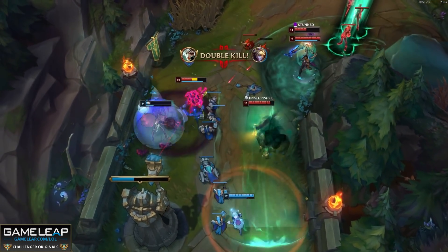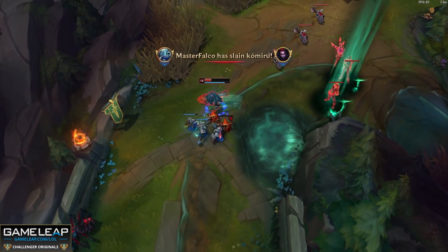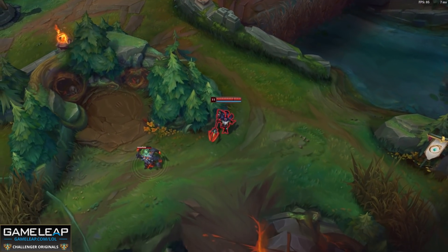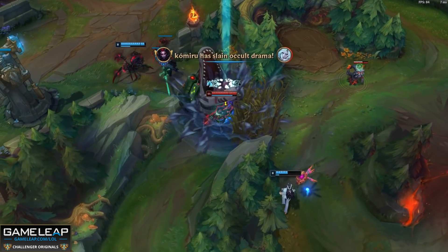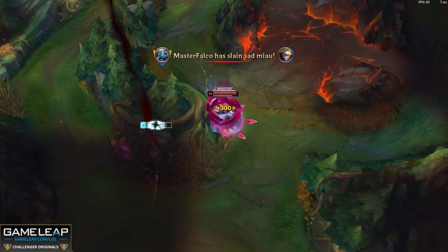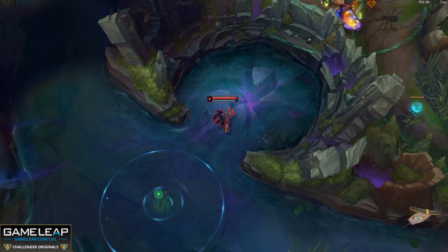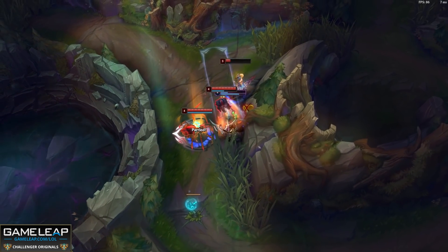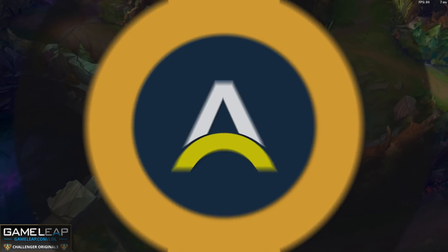Luden's Tempest is giving you a lot of magic penetration from the stats itself and also the Mythic Passive, so going Sorcerer's Shoes would be overkill. Lucidity Boots lower the cooldown, especially of Playful Trickster — this is going to allow us to get more Es off, meaning more kills and also fewer deaths. Following this with a Zhonya's Hourglass, the stasis allows us to buy time once we jump in to get our cooldowns back so we can get out or continue fighting. After this, Lich Bane, Deathcap, Void Staff, Shadowflame — anything looks good. Just look at the enemy team composition and what they're building, and buy your items accordingly.